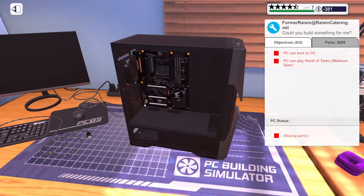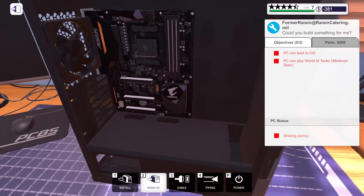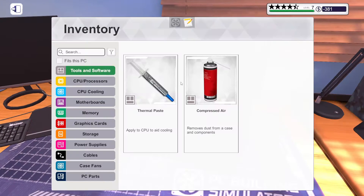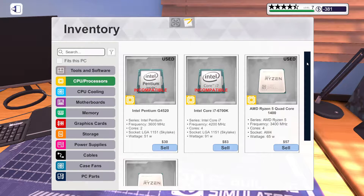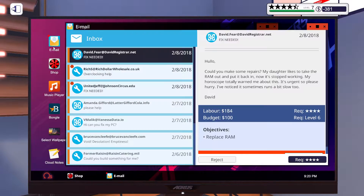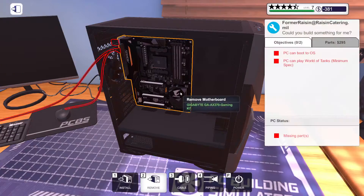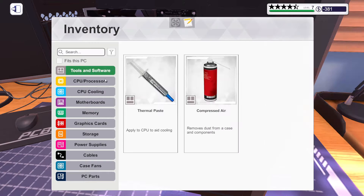I should pause the episode here. It's funny that there's actually a case fan there. Why is there a fan there? Does that come with the case? I still want to put in the USB before I forget. Let's go down the line — processors. I'm not sure which one I bought. No used parts, so we're going to install this processor.